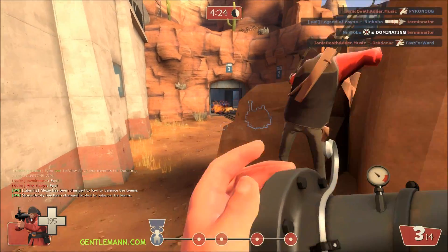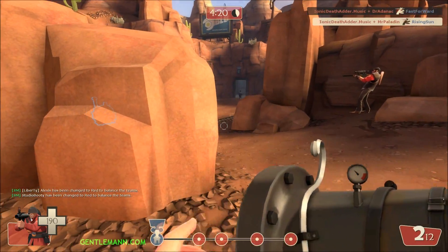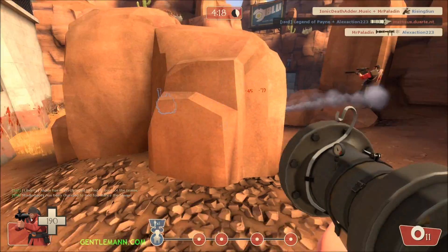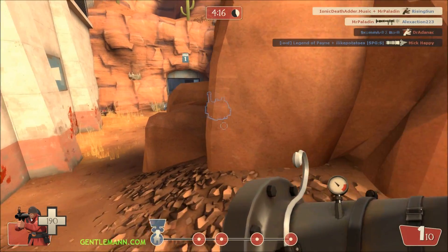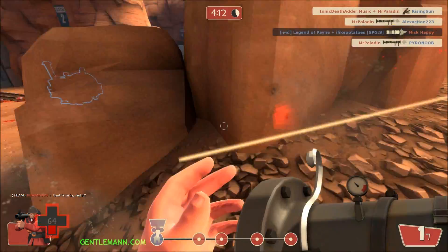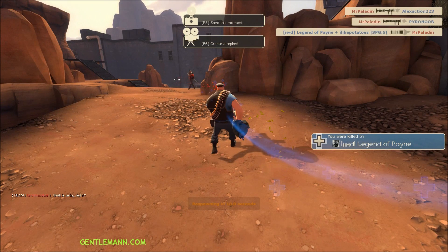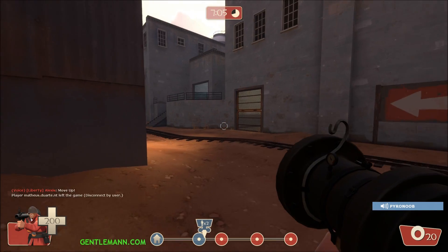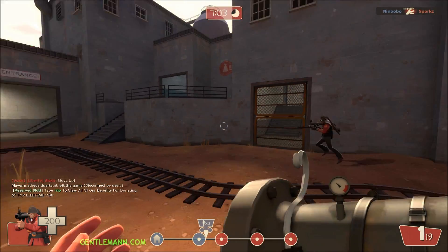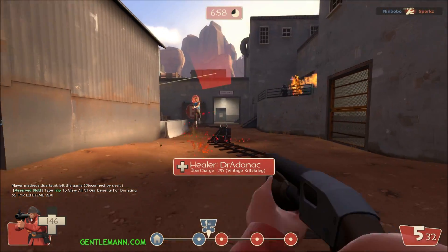Starting this round we're on Bad Water and I'd like to try and keep a hold of the high ground. I thought I had killed that medic there, so when I turned the corner and saw the medic had uber, I knew I was in a bad spot. I don't know if there was any way to run there. I find I like this Rocket Launcher — it's a different style, and I prefer it on defense, but I definitely like to have a reserve weapon.